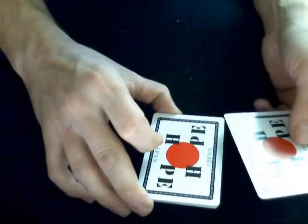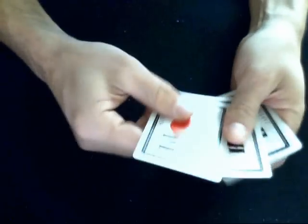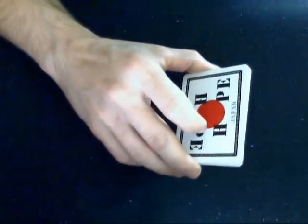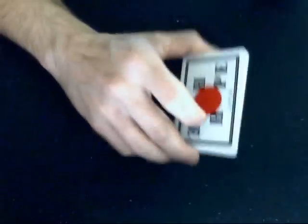Now, just to make things a little more fair, take the bottom card and place it on top of the pack, so now your selection is second from the top. What we're going to do is this trick is going to use a little bit of me, a little bit of you, and a little bit of magic.